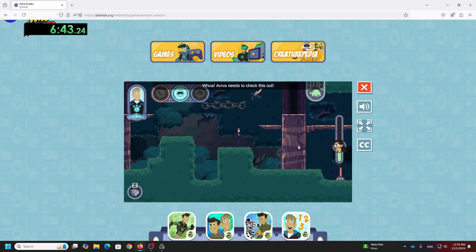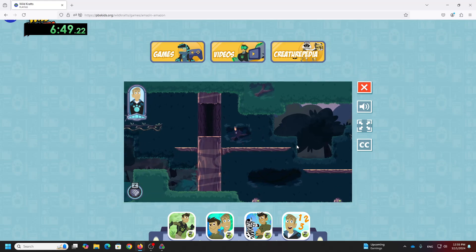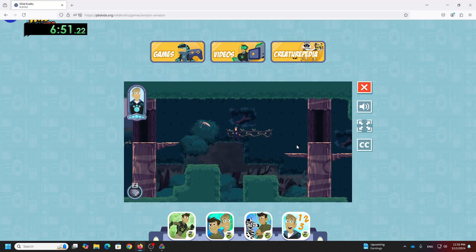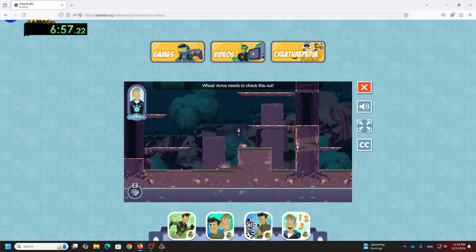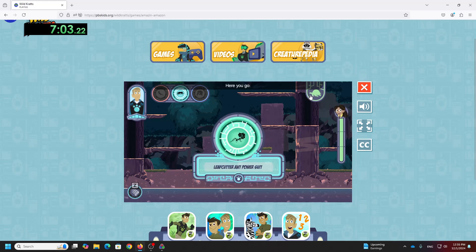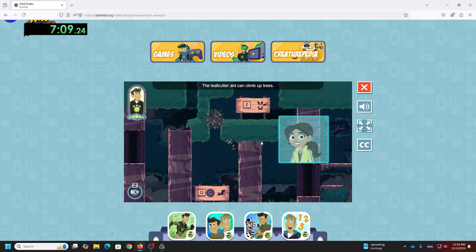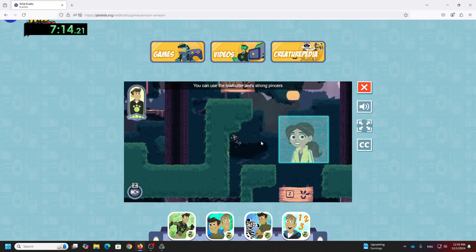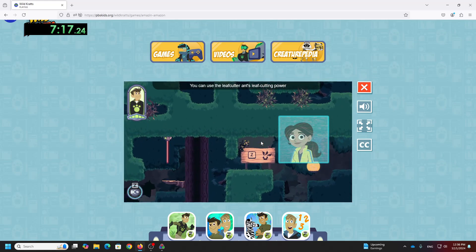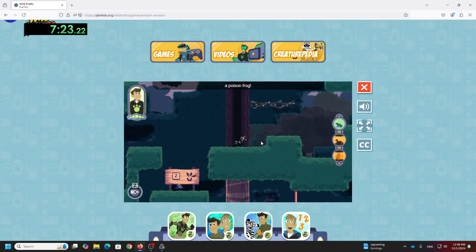Whoa, Aviva needs to check this out. Great, I'll keep looking. Whoa, Aviva needs to check this out. Here you go! Let's explore this area. The leafcutter ant can climb up trees. You can use the leafcutter ant's strong jaws to disable things, and its leafcutting power to release cages. All right, I freed a poison frog.